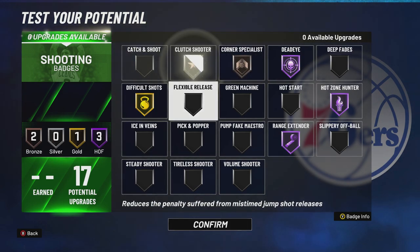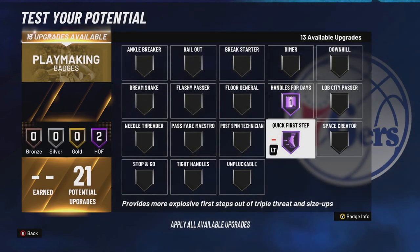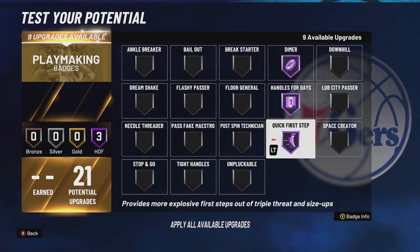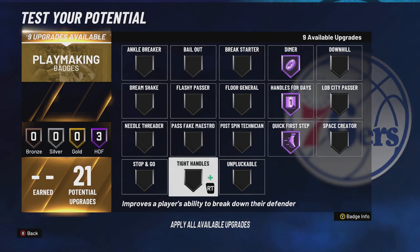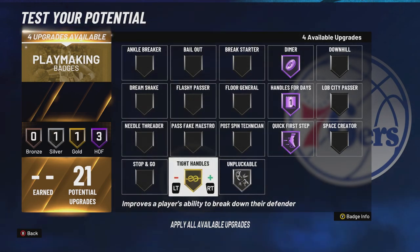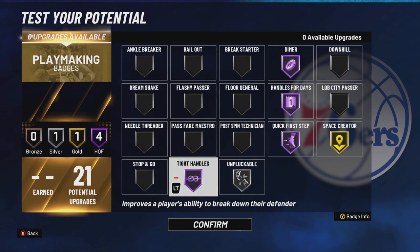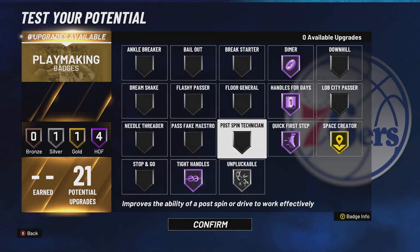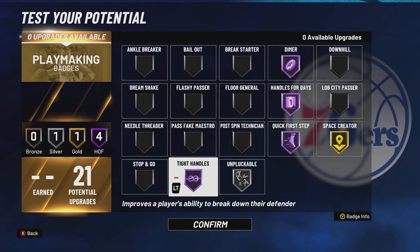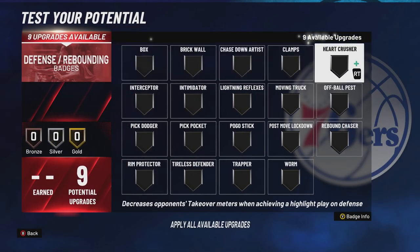For playmaking: handles for days, quick first step — those are no-brainers. Dimer Hall of Fame — the way shooting is, Dimer Hall of Fame is probably a must. Unpluckable bronze or silver — let's keep that silver for now. Tight handles, space creator. Ankle breaker doesn't work. Maybe throw in needle thrader, floor general, or break starter, but I think once I get all my playmaking badges this will definitely do the trick.